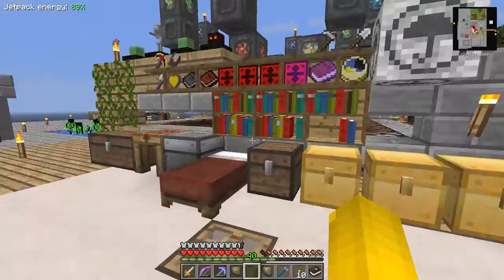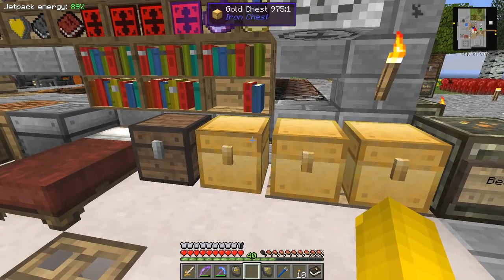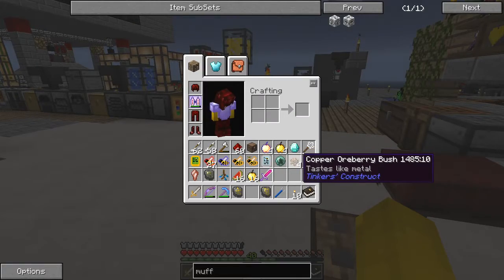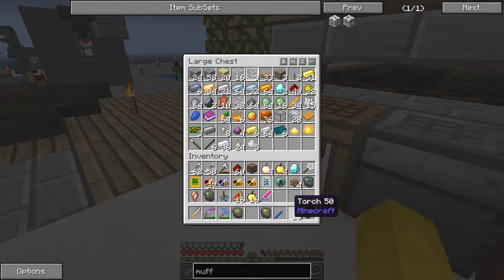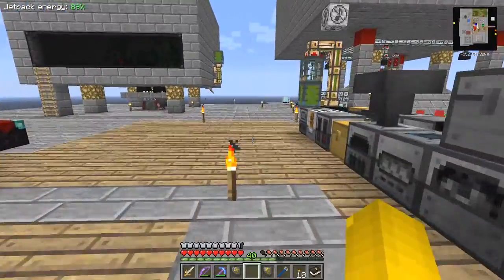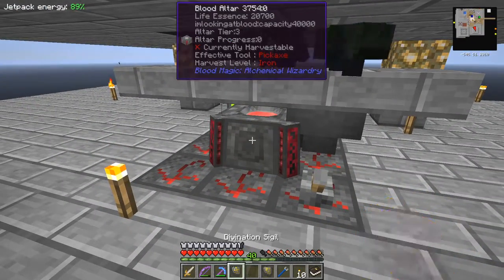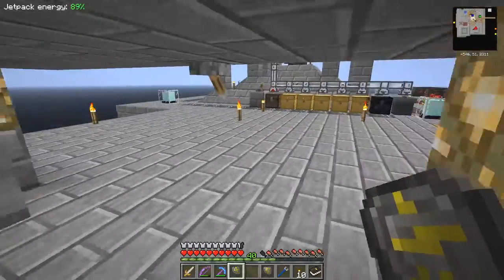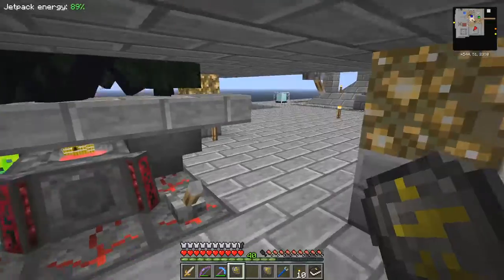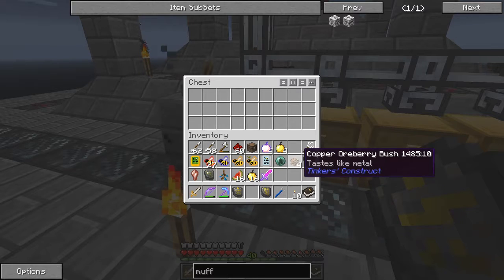Instead of using ingots of gold around an apple, you use blocks of gold around an apple to make a notch apple. I wanted to get rid of this stuff here and put the rest away, as my diamond supply is rather short at the moment. Let me just do this - I've got some artificial hives in here which I want to make. I want to make scented artificial hives.